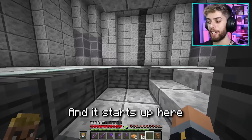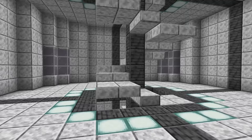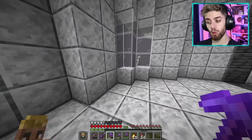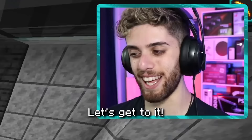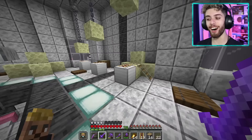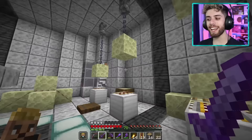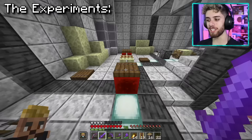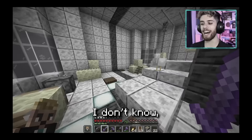We got more work to do — it starts up here on the next level. These next two levels are both labs to do scientific experiments. This layer here is going to be for studying moon rocks, so we're going to take a bunch of end stone, put it in here, and experiment with it. Honestly, I don't really know what I made here — I just kind of made some cool-looking science experiment.